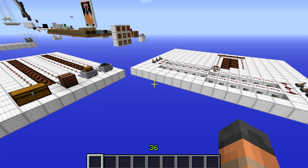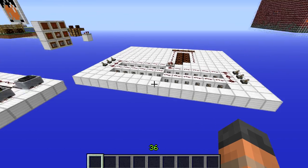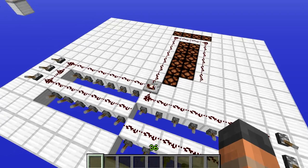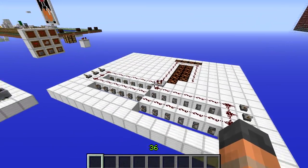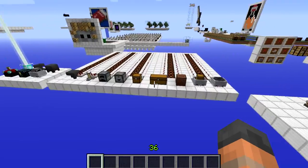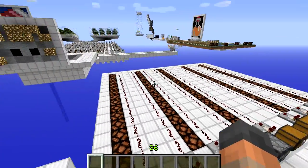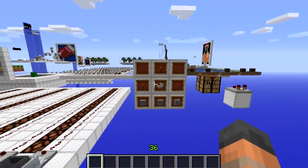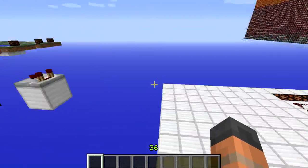Hello everybody and welcome back to another episode of Minecraft Science. Today we are going to be looking at one of the new blocks in the 1.5 update — the Minecraft Comparator, this block right here. It has two main uses: it can compare signal strengths and give you an output based on how it compares them, and it can check the contents of a block that has inventory space and turn that into a signal strength. Here is the crafting recipe, and that will make you just one comparator block.